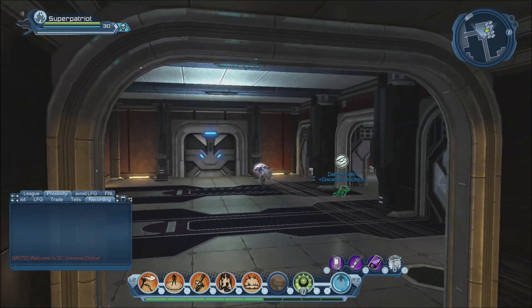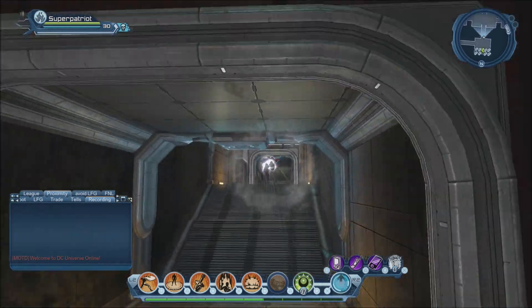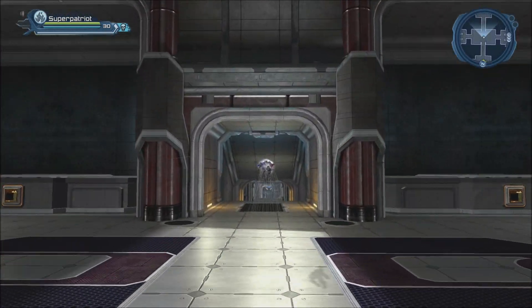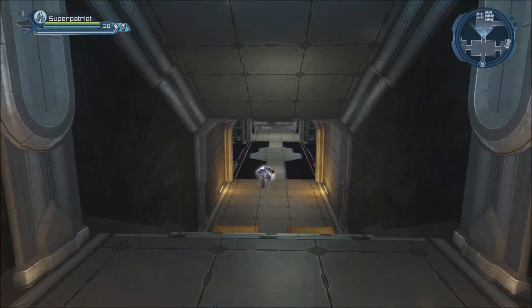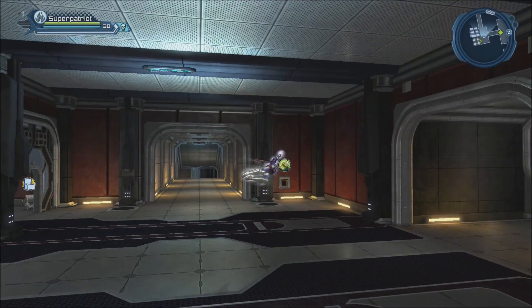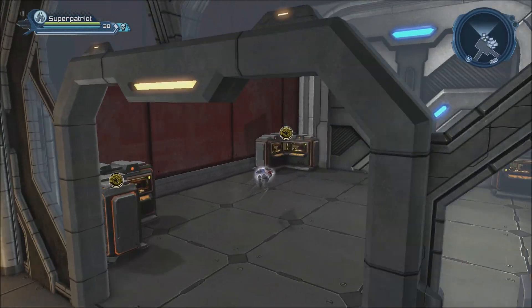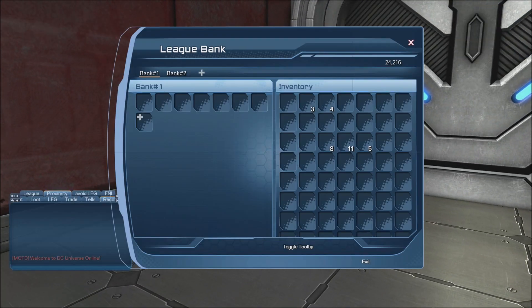Coming back up here are your mailboxes and everything. Back through the central hub — this area right here is called the storage facility. Basically you can put anything down there. And right here is where you'll find your league bank.